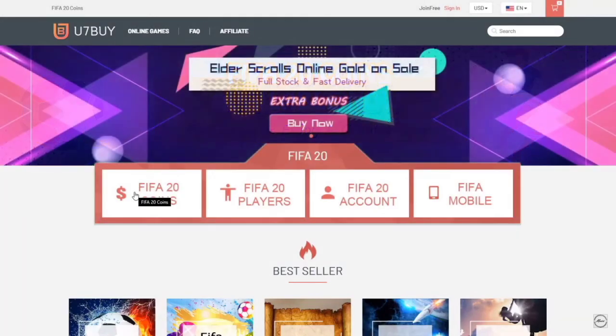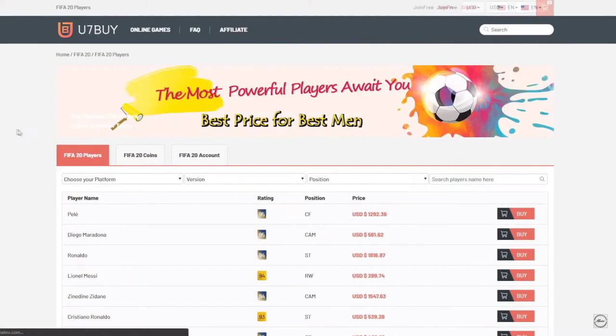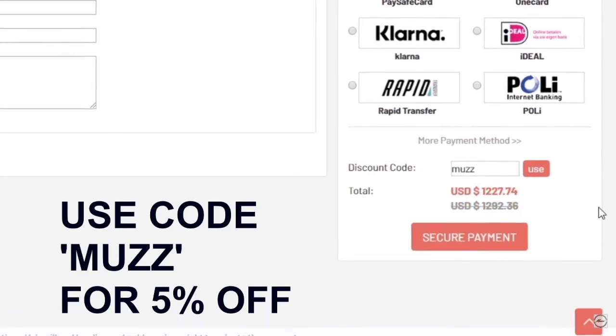If you guys are looking for some cheap FIFA 20 coins, head over to u7bar.com. You can buy coins off the website, you can also buy players. So if you wanted Messi, you could buy them off the website. Make sure to use code MUZ at checkout for 5% off.